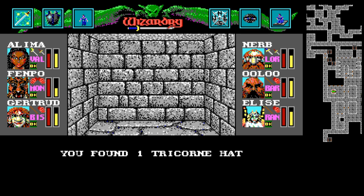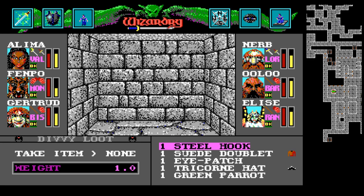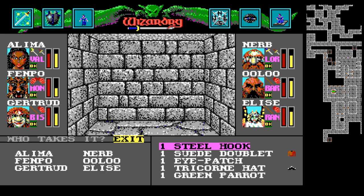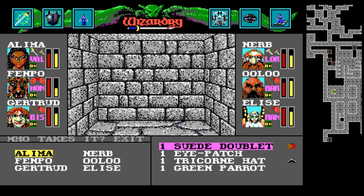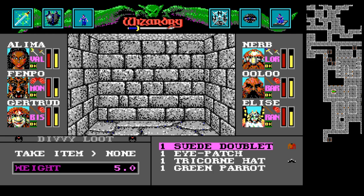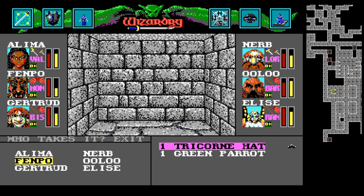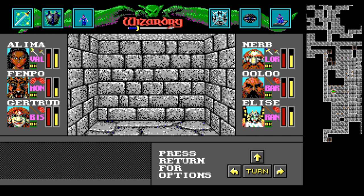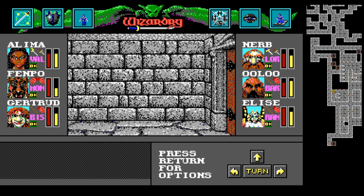We got a steel hook, doublet, eyepatch, and some XP. Let's give the steel hook to someone. The doublet is not really something we care too much about. Our inventory's full, but that's fine. Give the eyepatch to Fenpo, give the tricorn to Fenpo, give the parrot to Fenpo.